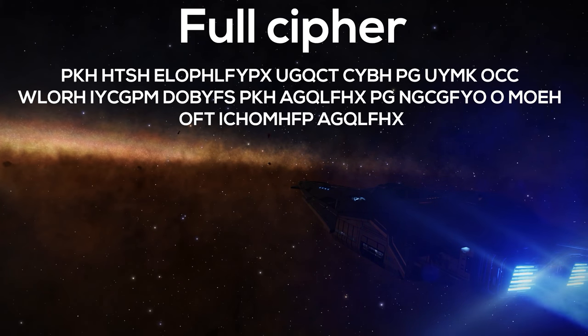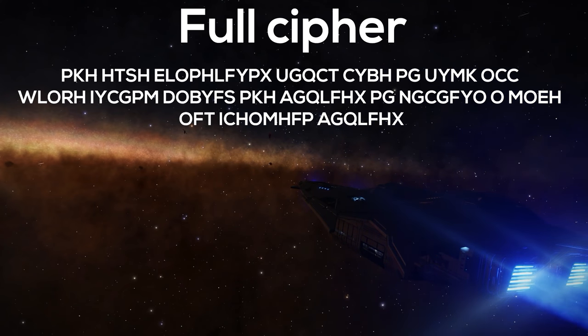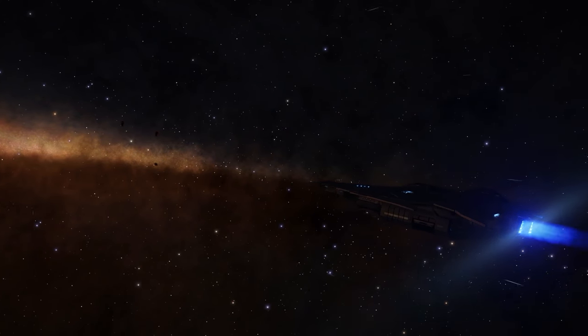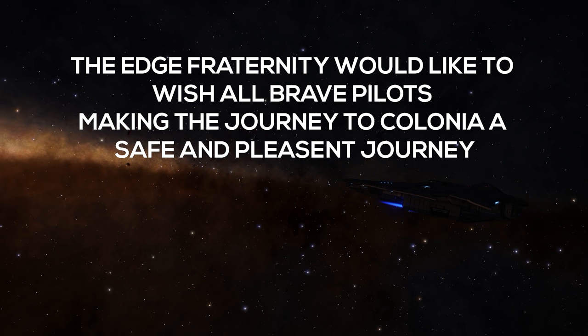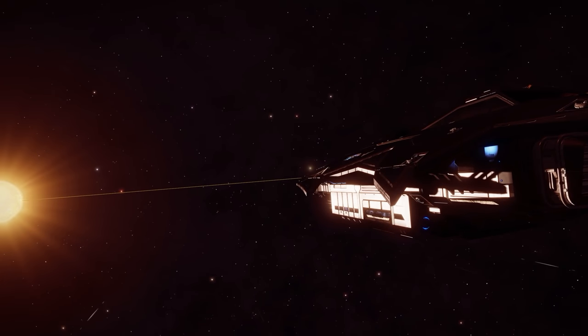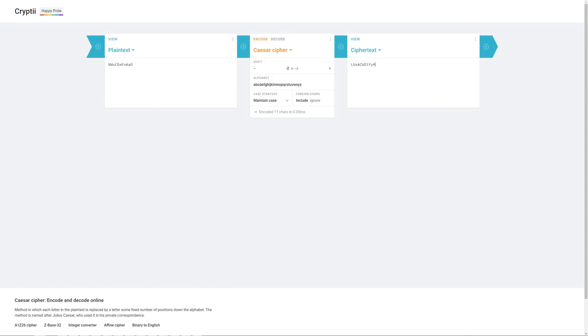Incidentally, if you use the code word OwnTheSky in a Caesar cipher on the original cipher text, you get a message from the Ed Fraternity — a player faction who won a base in the Colonia systems on the other side of the galaxy. It says the Ed Fraternity would like to wish all brave pilots making the journey to Colonia a safe and pleasant journey. That's a nice little easter egg that Frontier squeezed in. Now, judging from the text file, the next step is straightforward: run it through a Caesar cipher at position 2 and that gives you another URL to another Down to Earth Astronomy video.